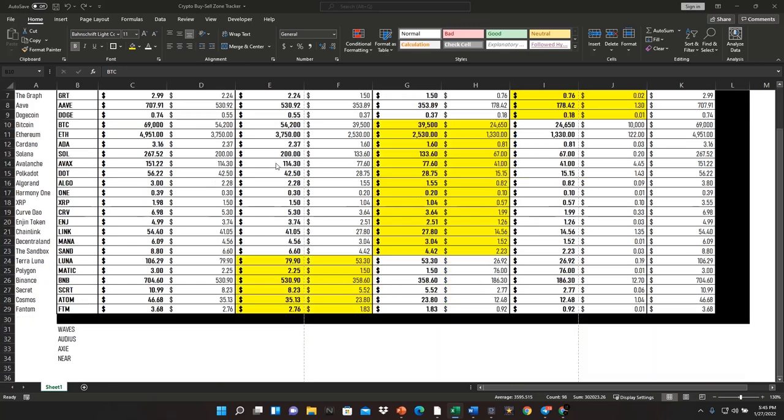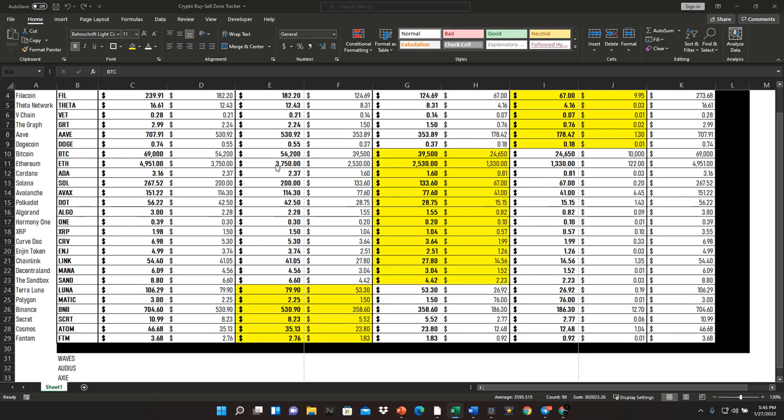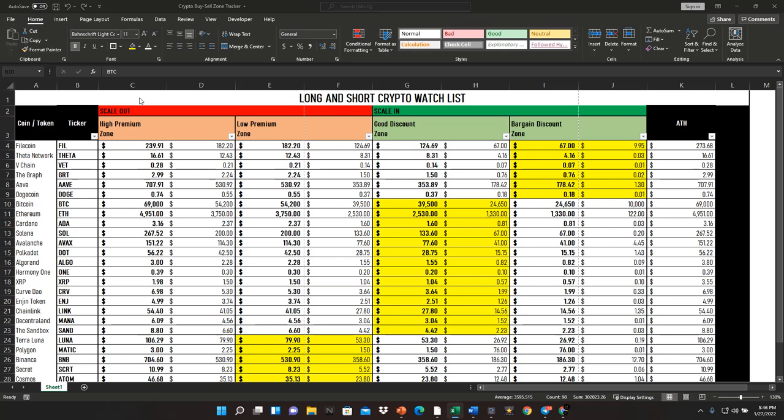Once we cross over into the premium zone, these are coins we're not necessarily thinking about buying. Right now those coins are Terra Luna, Polygon MATIC, Binance, Secret Token, Cosmos, and Fantom — all trading in higher ranges over the past couple of years. In this market environment, should you be buying at these premium areas? I wouldn't. Anything in the discount zone we're scaling in; anything in the premium zone we're not. This is how we build our portfolios little by little, and when we see all-time highs again we'll be taking profits like kings.